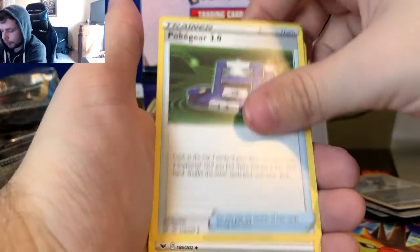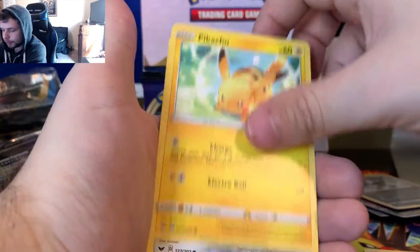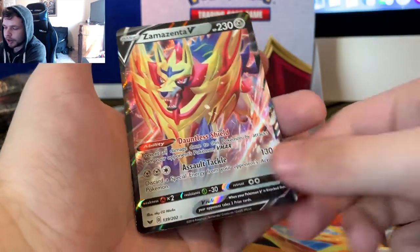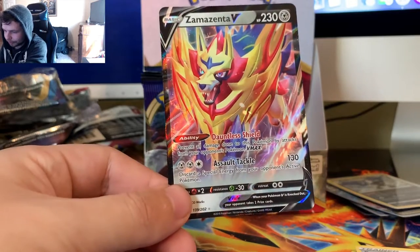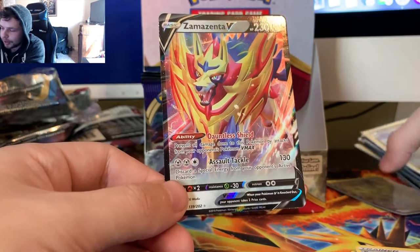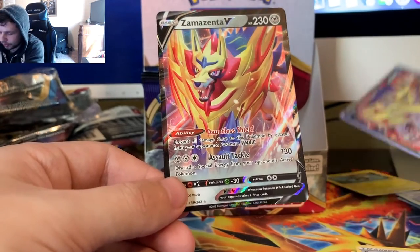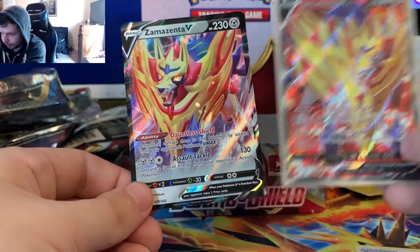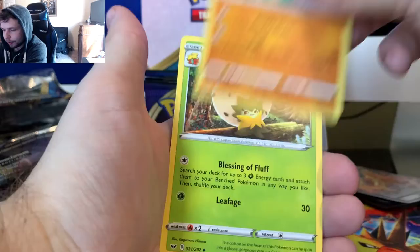Lightning Energy, Pokegear 3.0, Aurora Energy, Ferrothorn, Maractus, Pikachu, Galarian Meowth, Sizzlipede, Wooloo, Pokemon Catcher, and a Zamazenta V card. I got the big version of this - earlier we got the Full Art version - so now we got the regular Zamazenta V card.